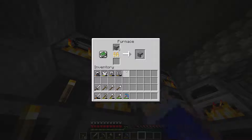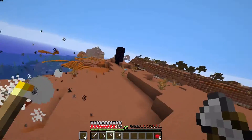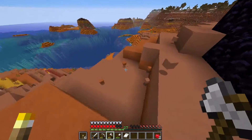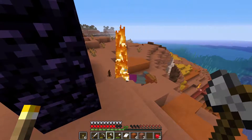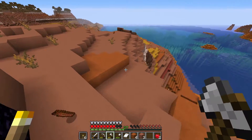Now I just gotta wait for all of this to finish smelting. Hey! Uncool. You just broke my portal. No! Oh no, I don't have flint and steel on me. I don't have any iron on me. I have iron down there. I guess it's not that bad.